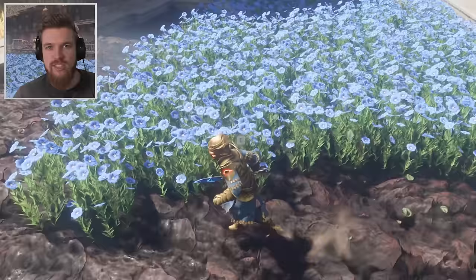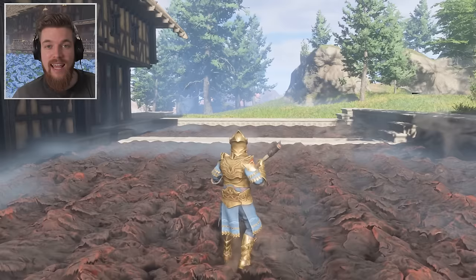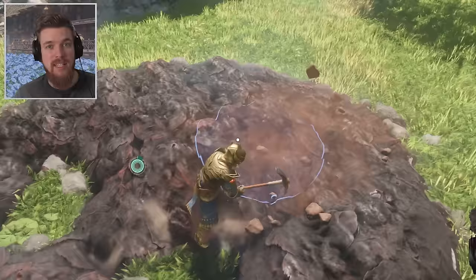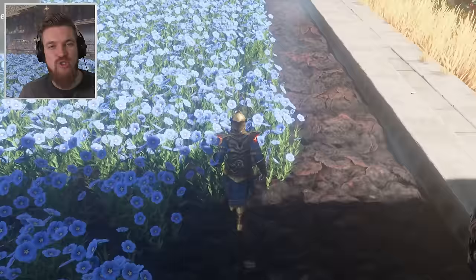If you want to get unlimited flax, twigs, or any other plant in Enshrouded, this is the step-by-step farming guide for you. I'll show you the fastest method of flattening the ground, laying out plots, getting unlimited fertilized farming soil to grow your crops the fastest, how to lay out your crops efficiently, and each plant you get gives you 10 times the seeds back. So farming is well worth your time in Enshrouded. Drop a like if that sounds interesting, and let's get started.